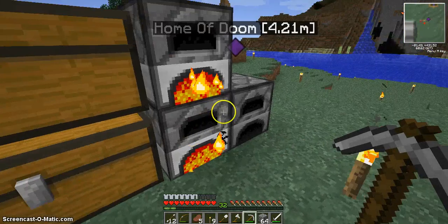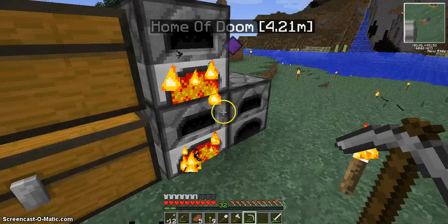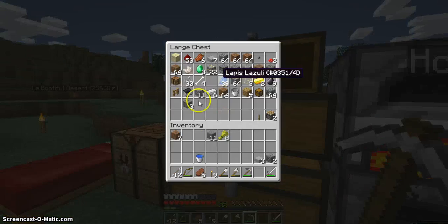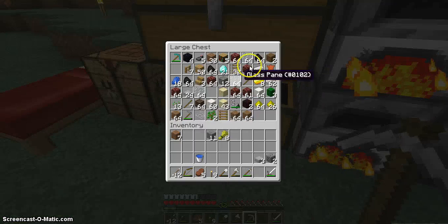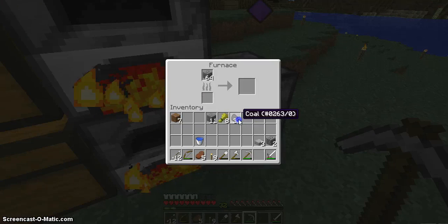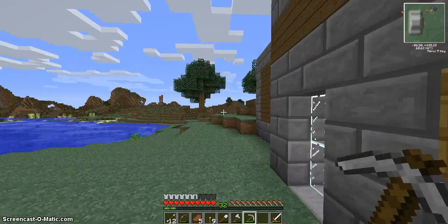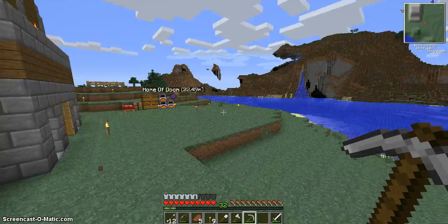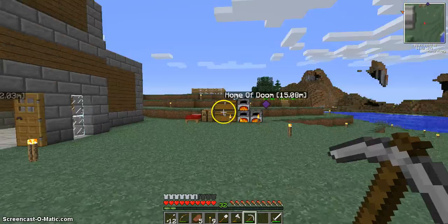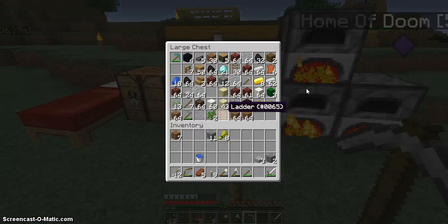Let's melt this. I have lots of coal, yeah. I don't even need more cause I'm getting a bit of coal. How many bookcases do we have? We have five bookcases.